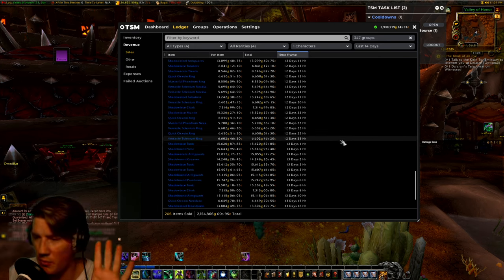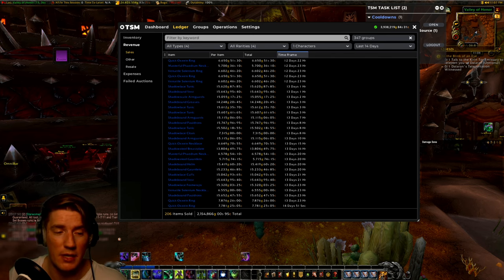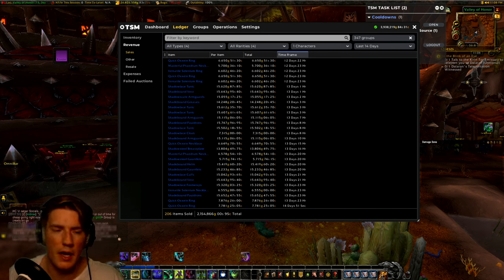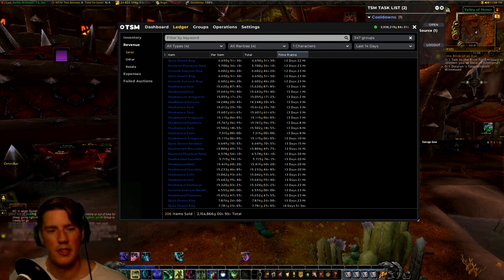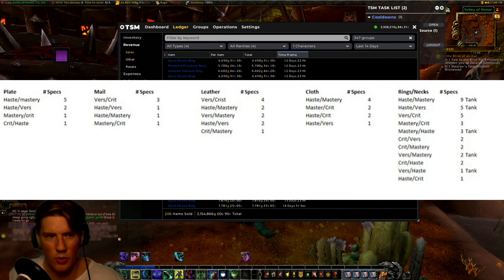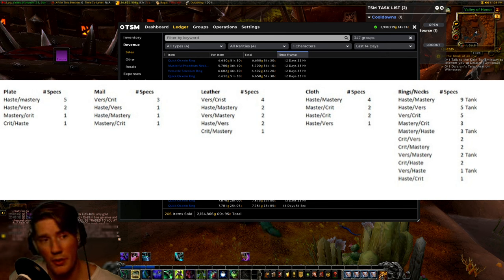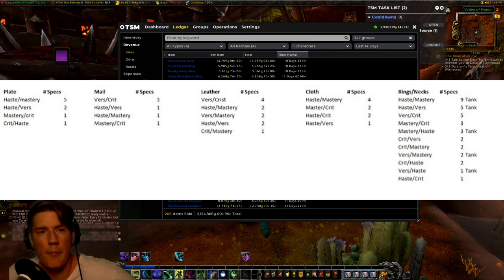The reason I'm able to make so much gold per item is because I'm utilizing missives. The logic is simple: for plate, the most popular combination — haste/mastery — is more than double as popular as haste/versatility, which is the next most popular. It's more than five times as popular as mastery/crit or crit/haste, and infinitely more popular than mastery/versatility and versatility/crit, which don't even appear on the list. So everyone buys out the haste/mastery gear, it runs out, and you sell yours for a lot of money.